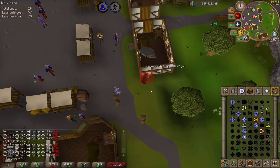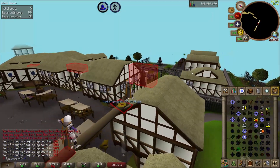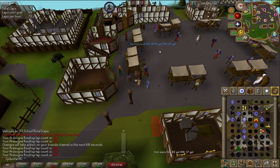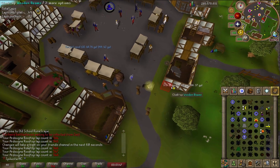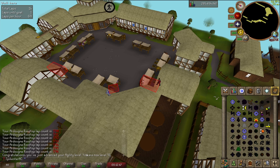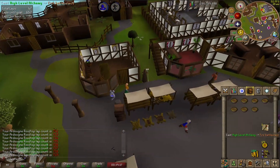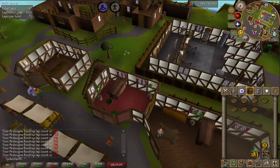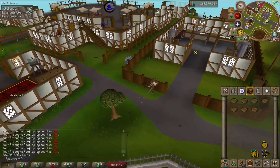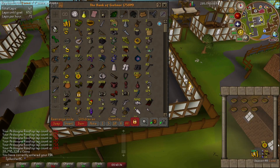Just hit 500 laps on the Ardougne rooftop. There's a random torstol seed on the ground - I can make super combats with that, I want it. Level 91 agility - that's the first agility level I've gotten in quite some time. We are pretty much done with our alching - it was quite productive. I got 175 marks of grace, that'll be a lot of stamina potions. I've got 38 mil, almost 39 - basically back to where I started before the construction grind. Quite a lot. Let's see how much money we've got in total.